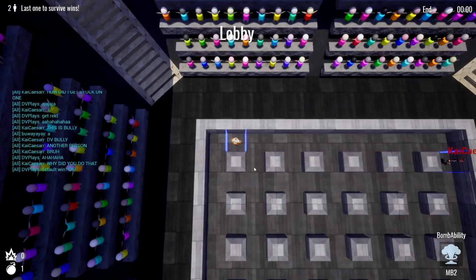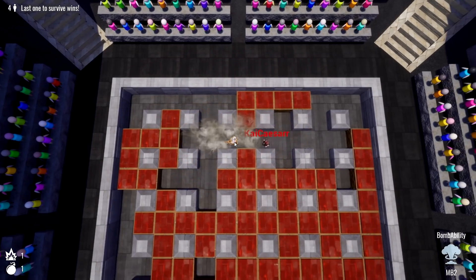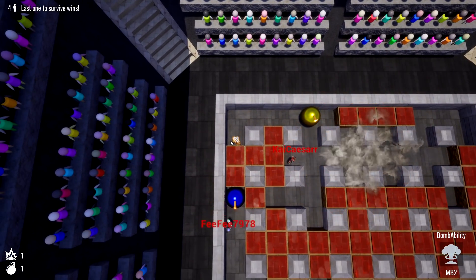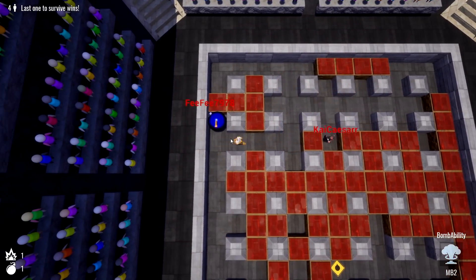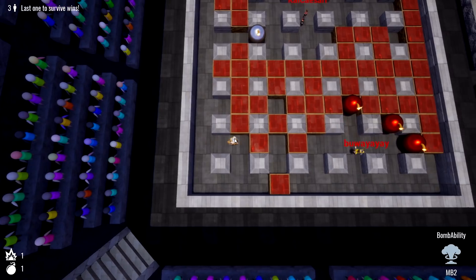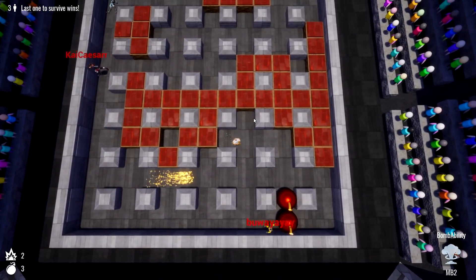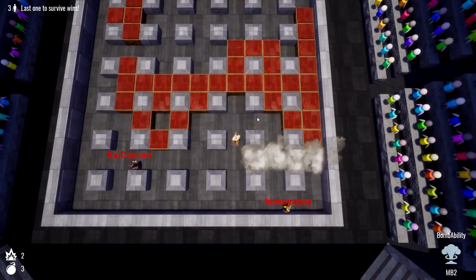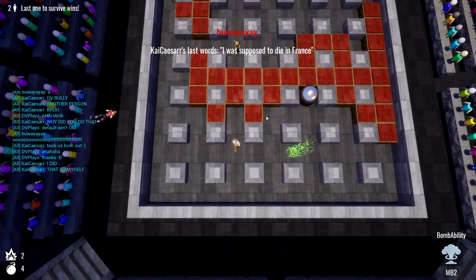I defaulted to a win — default win, okay I'll take it. This guy's coming for me. I trapped that guy. I trapped him. No no no — Kai just got wrecked, dude.